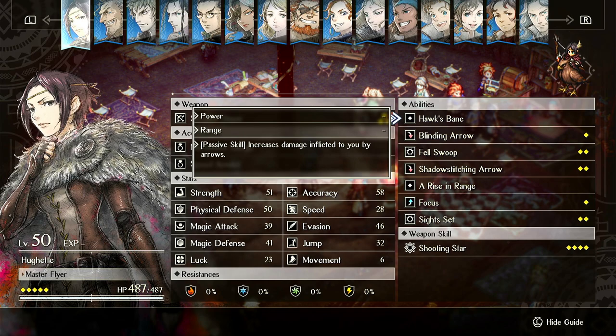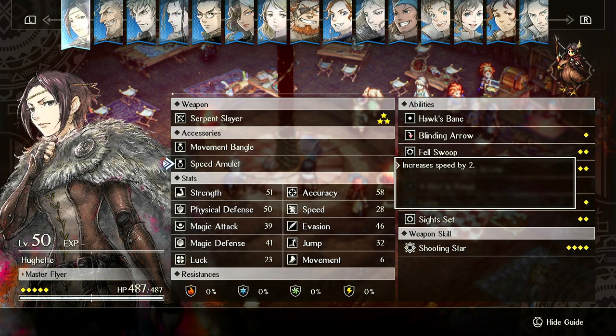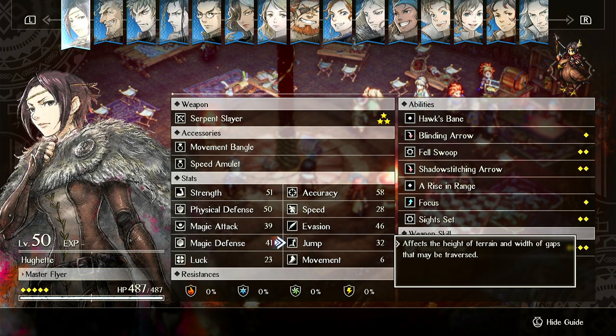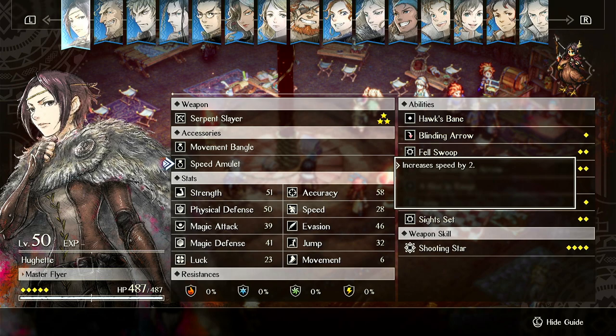For items, Huet can be good with Movement Bangle. Generally I put this on Roland or Huet. Roland likes it for general mobility — to get around and get away from enemies — and Huet likes it for the same reason. Mobility is good. Having 32 jump means she can fly over any tile, because nothing exceeds a height difference of 32. So with 6 move, this just increases her mobility even further. She's one of the best units for Movement Bangle.